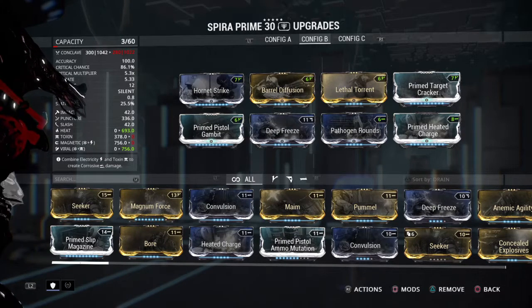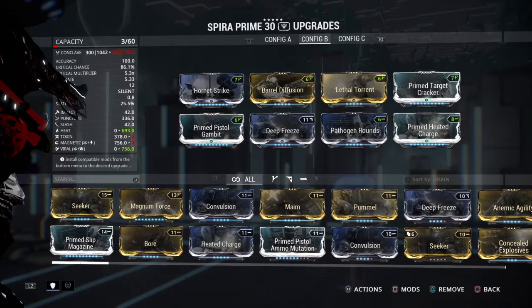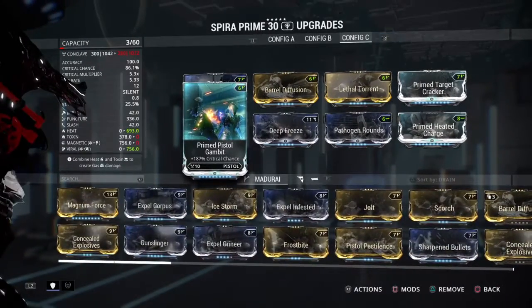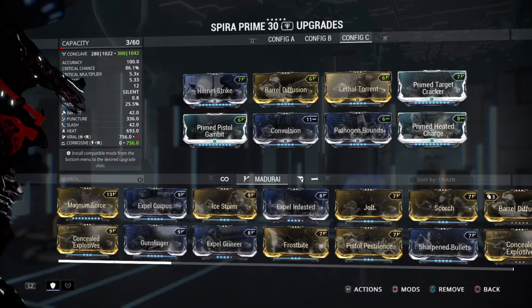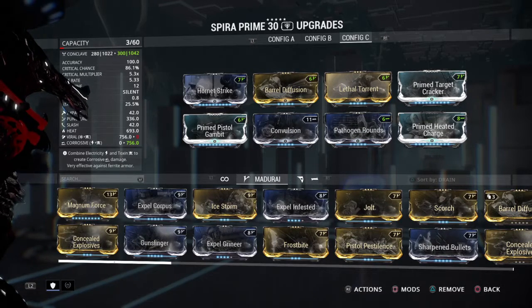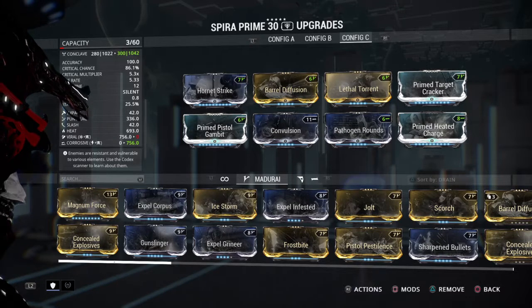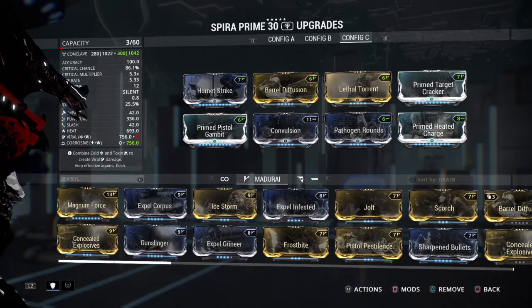Now, if you're also going to Law of Retribution, Sorties, and stuff like that and you have Corrosive Rejection, this is also a good build to go with. If you're not going with Corrosive Rejection, then you want to go instead with Configuration C of mine, which is Corrosive and Heat. With Corrosive, of course, with the Grineer, you're cutting through their armor. And with Infested, you'll also want to go with this build because you get a bonus with Corrosive against the Ancient Healers and the Moas, which are generally the harder-to-take-down units. And Heat — you also get a damage bonus for Grineer and Infested as well.